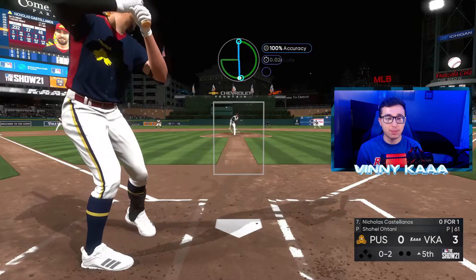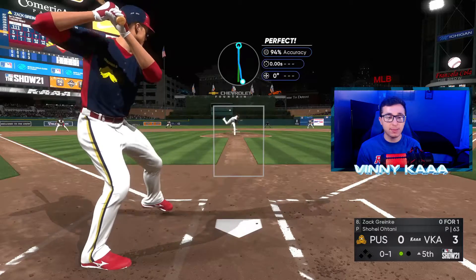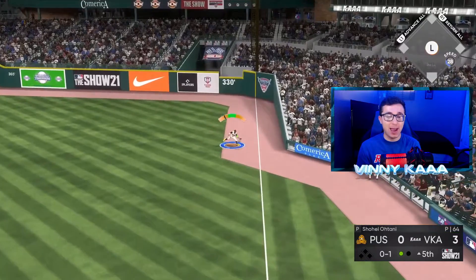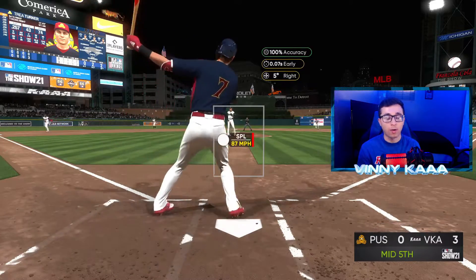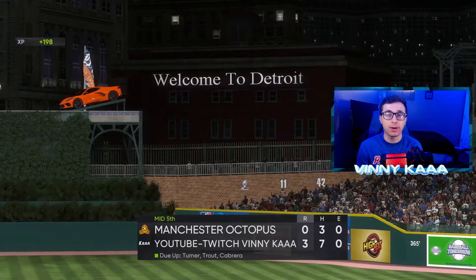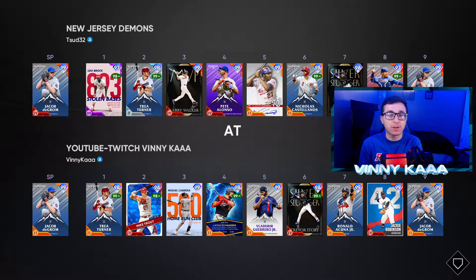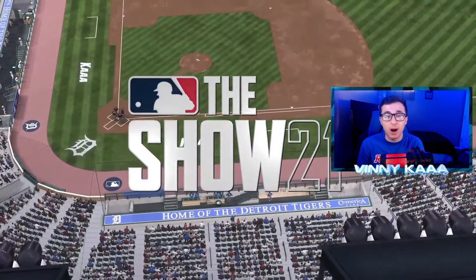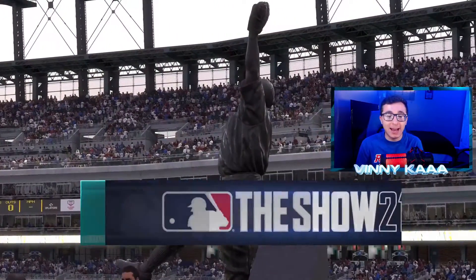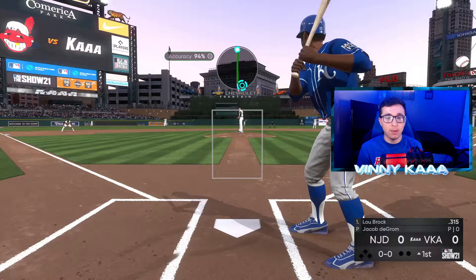Looks like he's going to stay with Zach Greinke — very surprising because he needs runs at this point. Greinke actually gets a hit — perfect timing. Miggy's getting himself another at-bat. He quit — rage quit. Okay, let's see what we can do with Miguel Cabrera in the next game. I just played a game — Cabrera did get a hit in that one, so this is the second game I'm using him. This guy's 273 and 256. We got DeGrom on the mound this time.